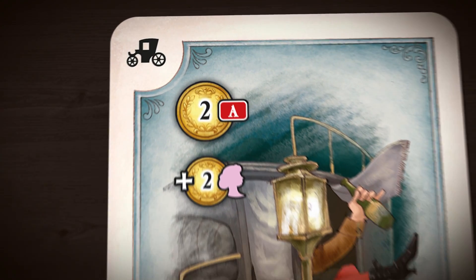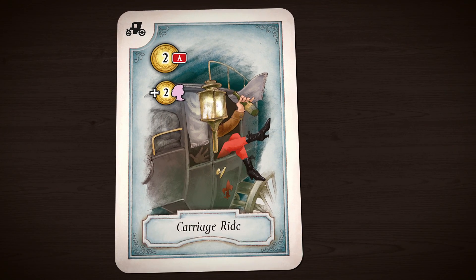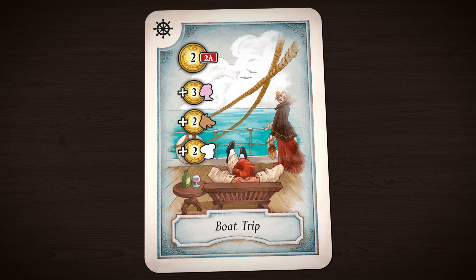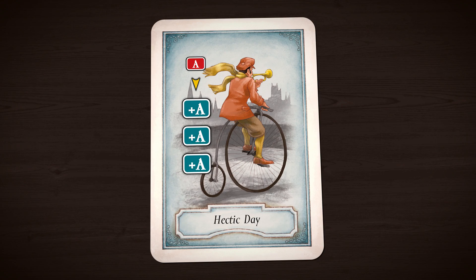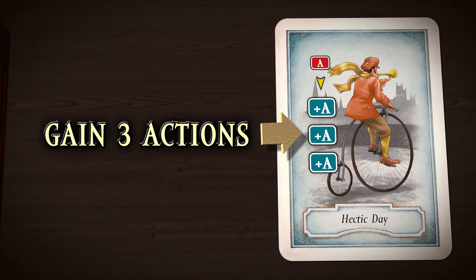For example, this carriage ride only costs you £2 if you go on your own, but if you bring along a lady friend by discarding that card you lose £4 instead. Some cards have multiple companions on them — any or all of these companions may be played, so if you wanted to you could go on this boat trip with just your dog and a chef. Some event cards have other special abilities; the hectic day card allows you to gain more actions as you speed around London on your brand new penny farthing.